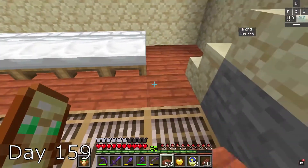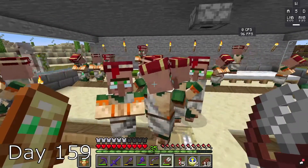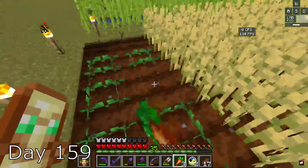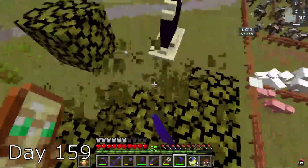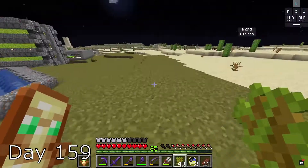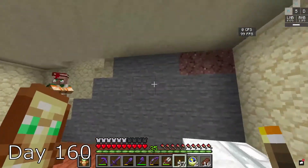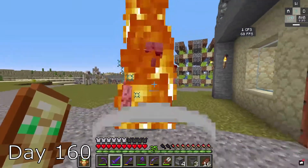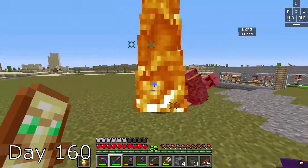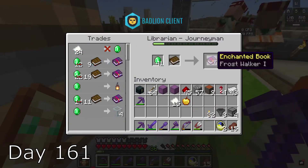Day 159, I finish up the room and give them two stacks of bread to make a lot of babies. I expand my carrot farm even more and grab some saplings from the leaves. I put them all over the place, trying to make the base look a little more natural. On day 160, I add some torches so mobs don't spawn and kill some iron golems because why not. I then trade with the villagers and use the emeralds to get a frost walker book.